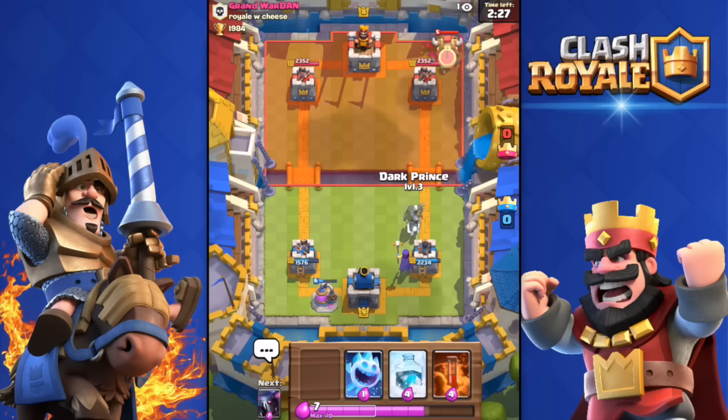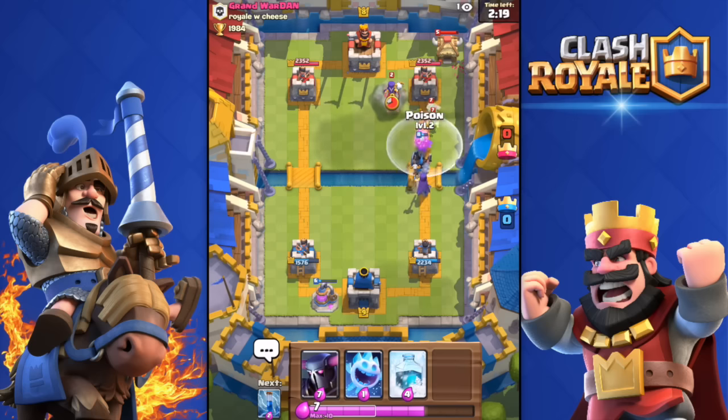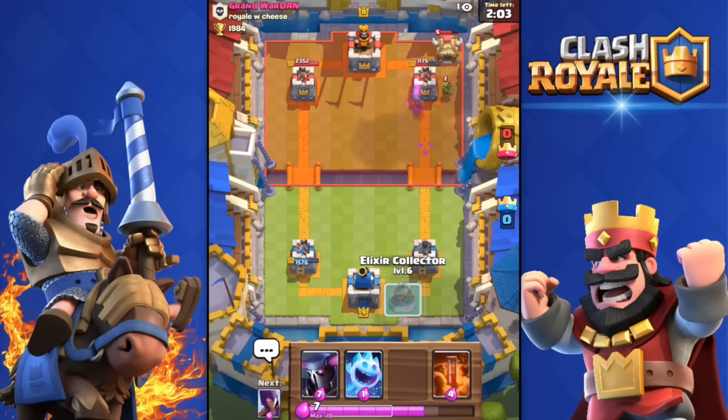I'm gonna drop the Dark Prince over there. I really started liking the Dark Prince lately — I don't know why, he does splash damage and it's a really good card. I underestimated it a lot previously. I froze that Witch, I'm gonna Zap as well, moving towards that Tower. It's not gonna go down — only the Witch is on that Tower — but I'm gonna get it down to about 1100 health.